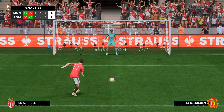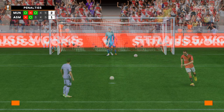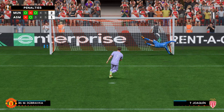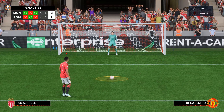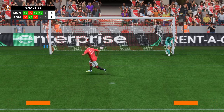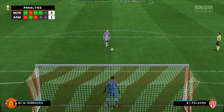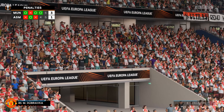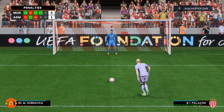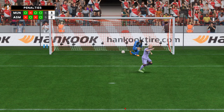Christian Eriksen — great to see him back and in pretty good form — smashes it to the right of screen. Monaco shoot but it's saved by Dubravka. Casemiro converts straight down the middle — 3-1, United lead. Dubravka with a massive opportunity here to win the Europa League final. Unfortunately it goes the wrong way, Monaco still in at 3-2. It's all to play for.